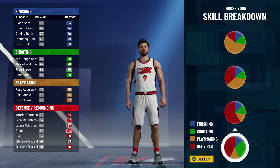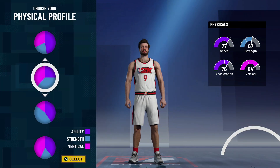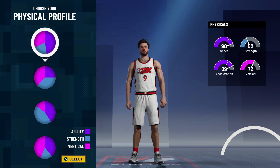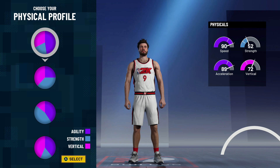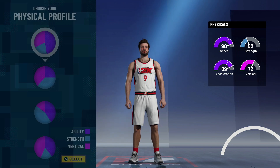Now for the physical profile, every build I do we're going the top chart — we care about speed. Whatever you're playing you need the speed, especially as a lockdown defender. If you get beat up the court when you're trying to press, you need that recovery speed. Or if you get beat on a move you want to be able to get back in front of the guard and get that stop. So we're going the top physical profile.